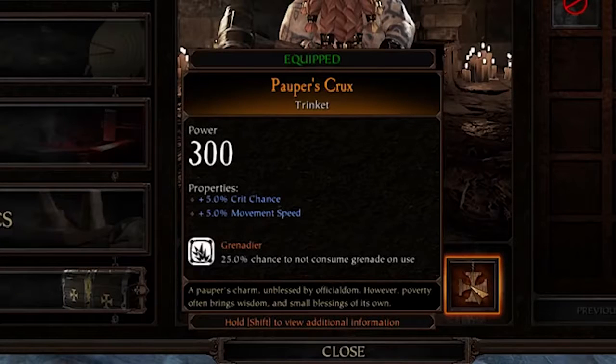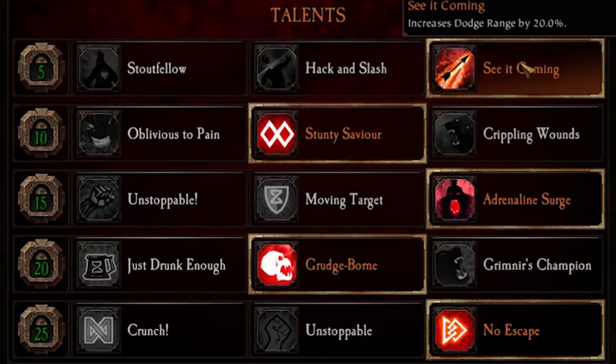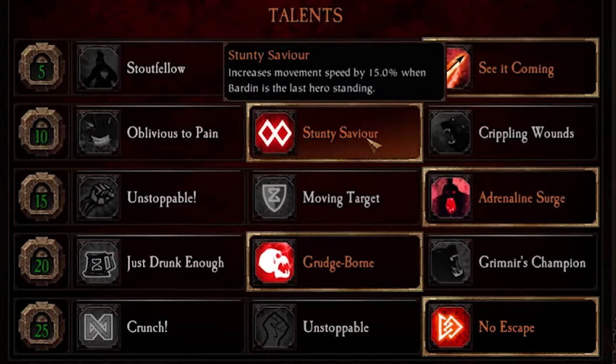The only item you need for this build is the 5% increased movement speed from your trinket slot. Nothing else matters, it's just to get him going as fast as possible. Into your builds here, See it Coming is a must-have. Dodging an extra 20% is huge in 1.05 — that is massive. You can just turn your back after running for a little while in a crowd, block and dash for days.